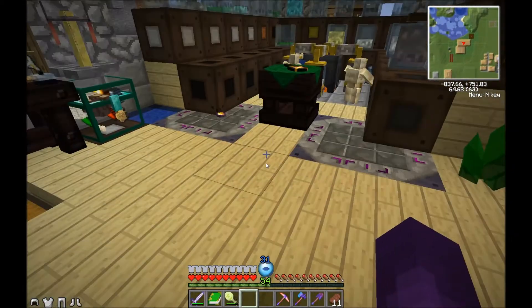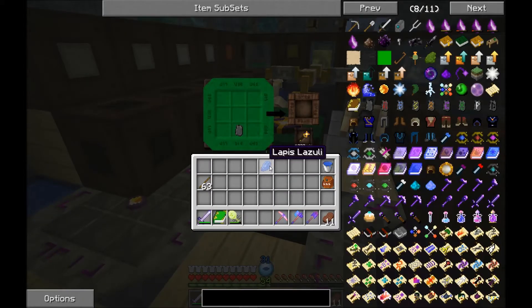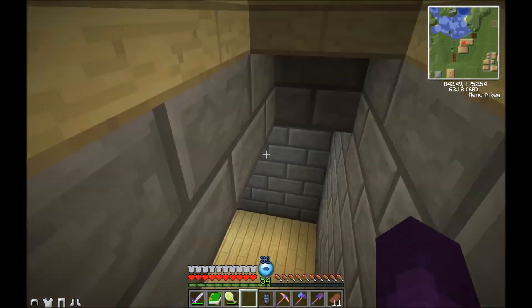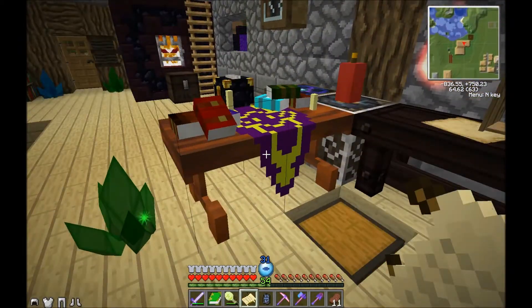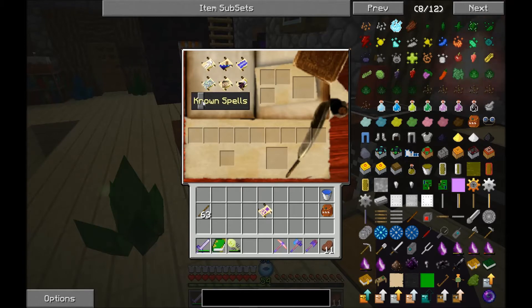I'll worry about enchanting the armor later. Right now we've got work to do. I forgot one of the spell parchments as well. Let me get right over there - spark spell parchment. Give me some of that spell parchment. Arcane bolt, arcane bolt. Is there anything else that could be useful among my ample list of spell items?